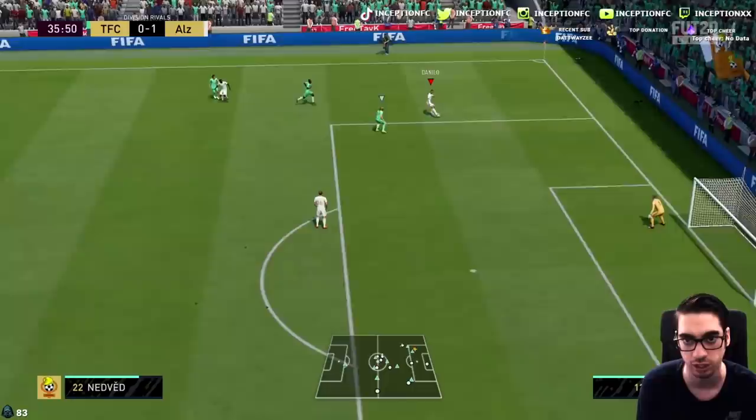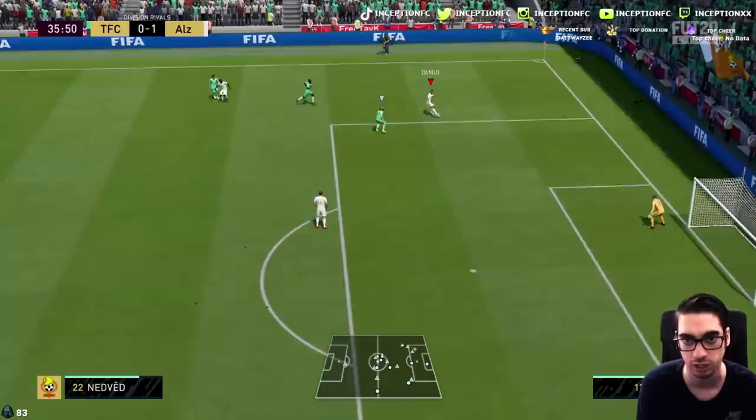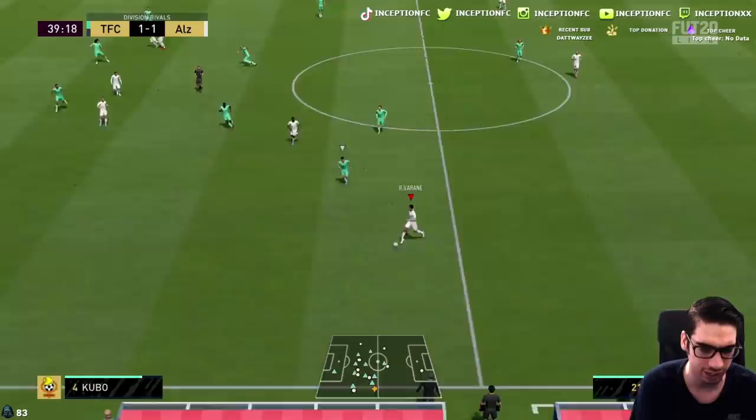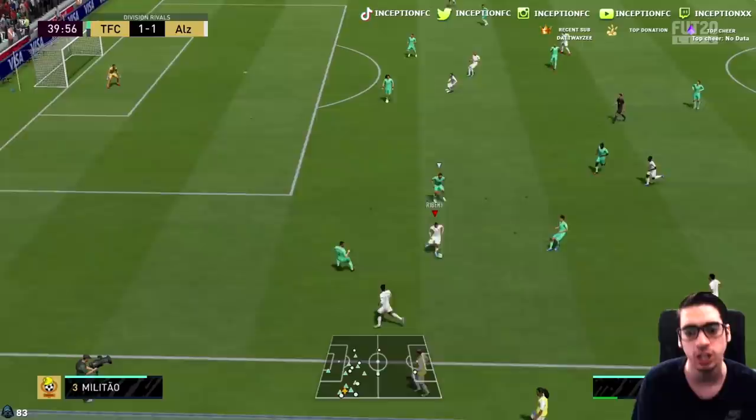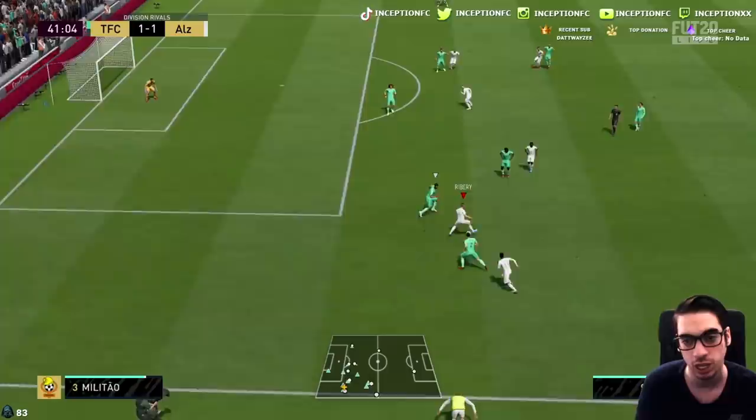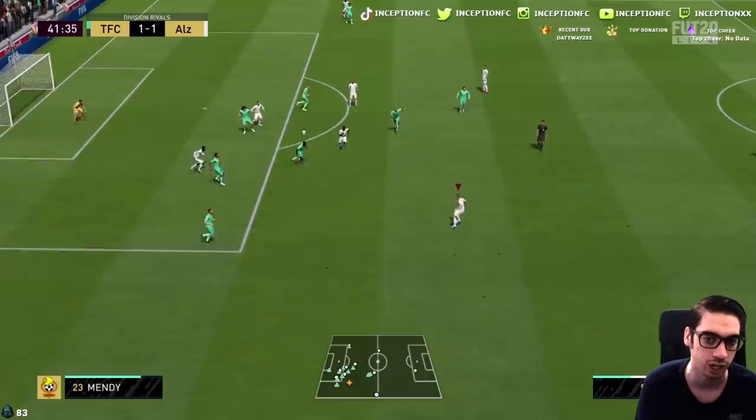He blocks the ball really nicely there — kind of stops it in place, which was nice. One thing I've noticed so far with Chiellini's card: the dribbling part is definitely a nuisance because in regards to him being a full meta card or a really good center back, that's always going to be an issue. He can always make generic tackles that could be good from time to time, but that's going to be a thing with most center backs that have really good base stats for defending.